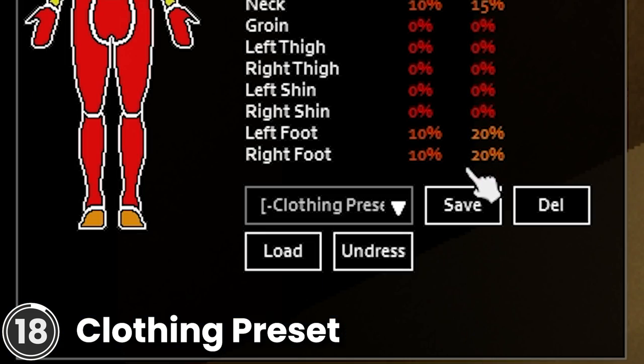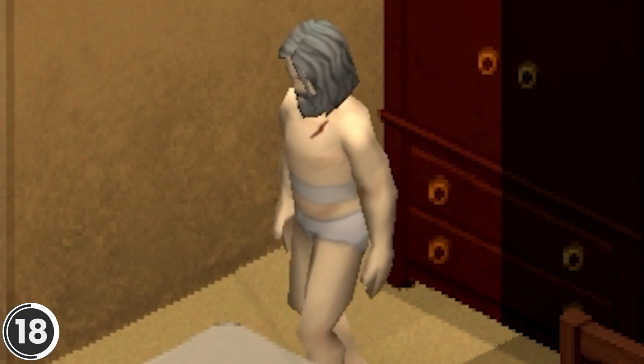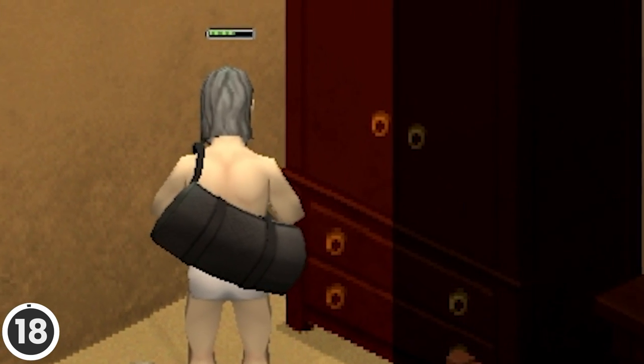Clothing Preset. This mod allows you to save clothing presets, reload them, and dress and undress in just a click. This is accessible from the Protection page in the Character menu. The removed clothes go to the target loot container.